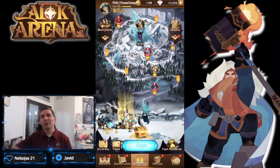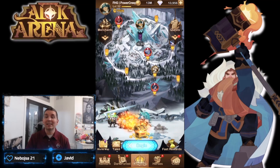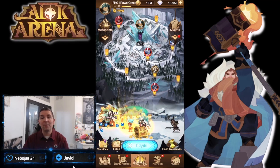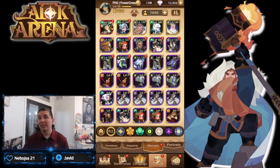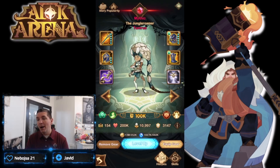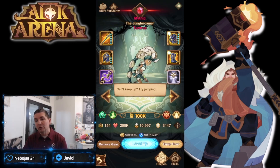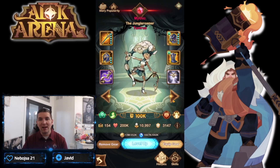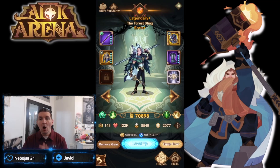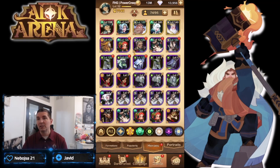Welcome back to AFK Arena on the power creep account. We're in chapter 16-40, making a ton of progression. We finally got a mythic hero — Tamaras, the warrior — who is working incredibly well for crowd control. We have him built out quite a bit with the signature item added. We went with Tamaras over Oren, and getting him to mythic has been pretty solid.